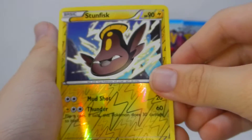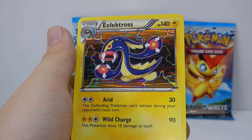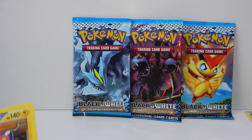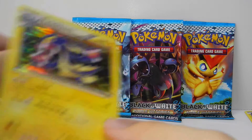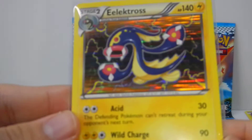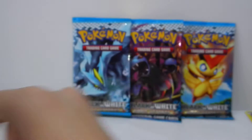A Stunfisk, a Common Reverse, and a Lectross Rare — nice. I really like buying single packs, I feel I get a lot better pulls in them. Lectross, very nice card. Next up, with the Kiram pack.